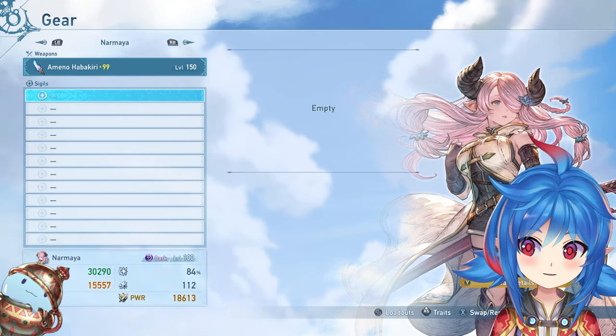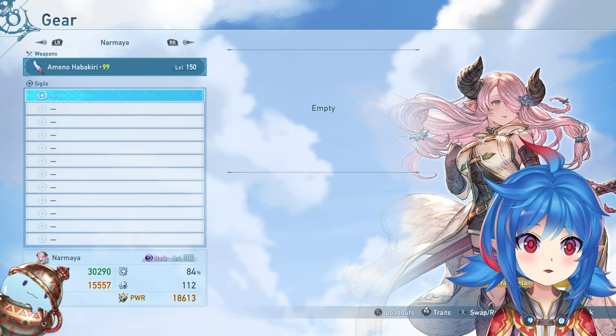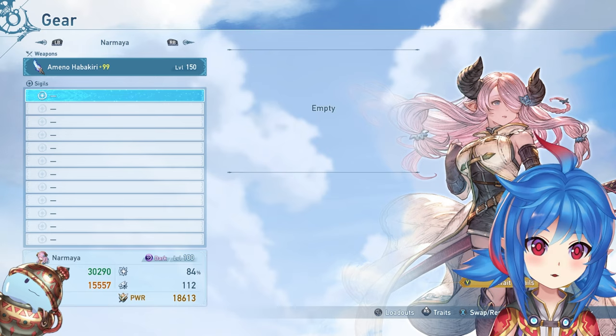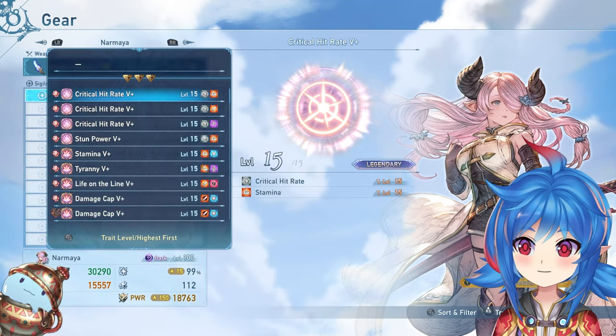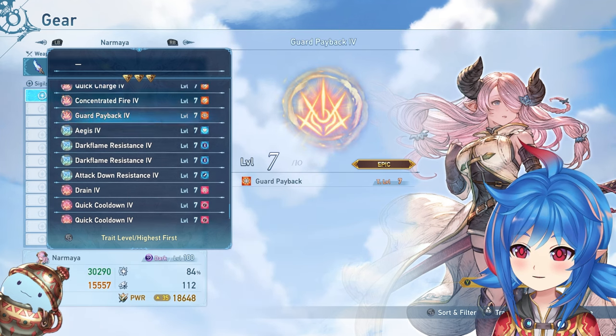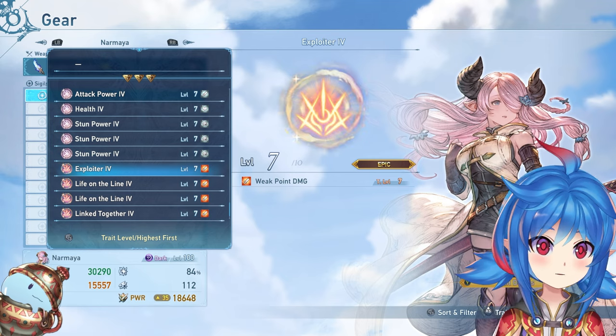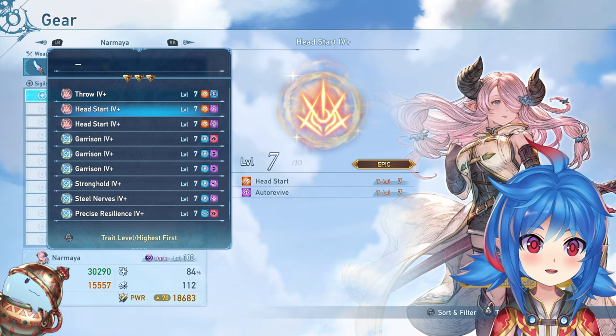There's going to be a lot of information about the different sigils in the game. One of the most important things is that there are different colors of slots — gray slots, pink slots, blue slots, purple slots, and orange slots. Orange slots are the most important slots because orange slots equal damage.